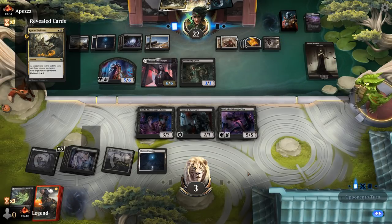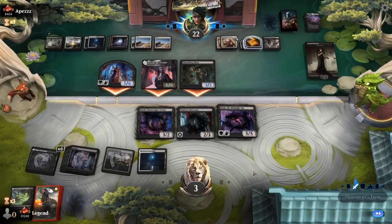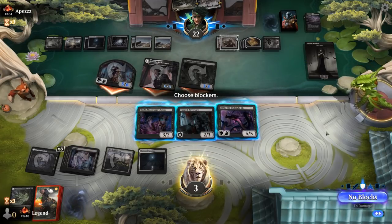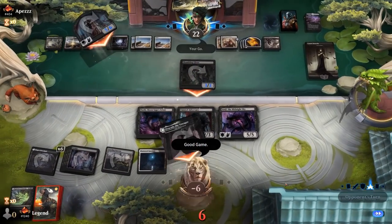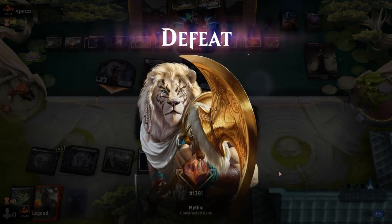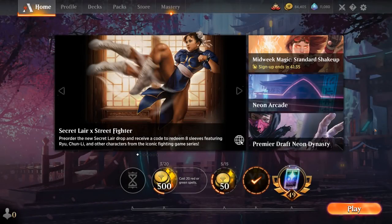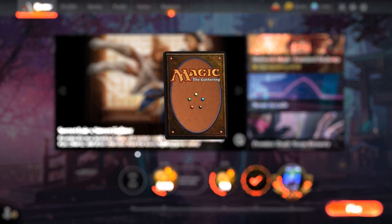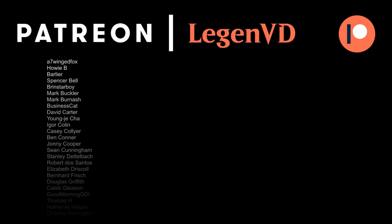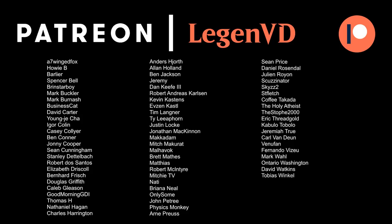The opponent finally finds an exile effect with Rite of Oblivion, cleanly dealing with Midnight Sky — but they don't even cast it, as Meathook Massacre drains us to death instead. Black-white tokens and sacrifice decks are not the matchups we want with this mono-black deck, but that's standard for almost any deck — bad matchups exist. We still got to hit some cool cards with Nashi along the way. Thanks for watching, hope you enjoyed, and as always have a nice day. Thanks to all my patrons — you can join at patreon.com/legendvd.